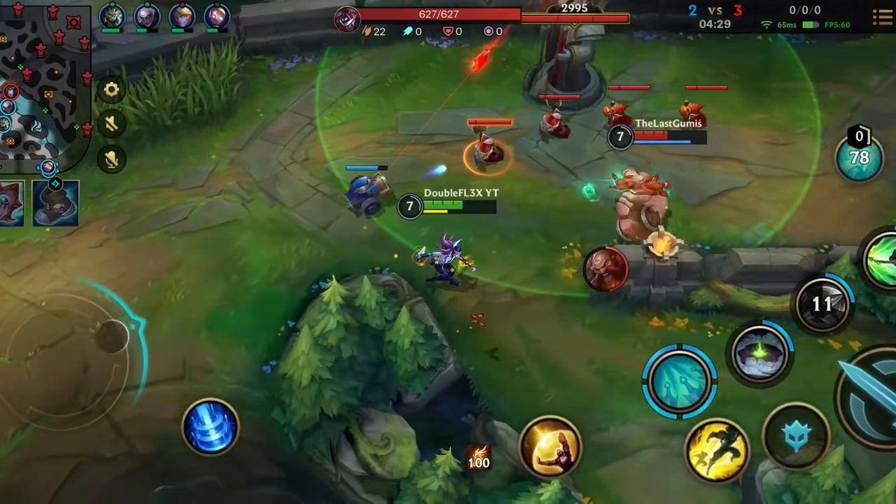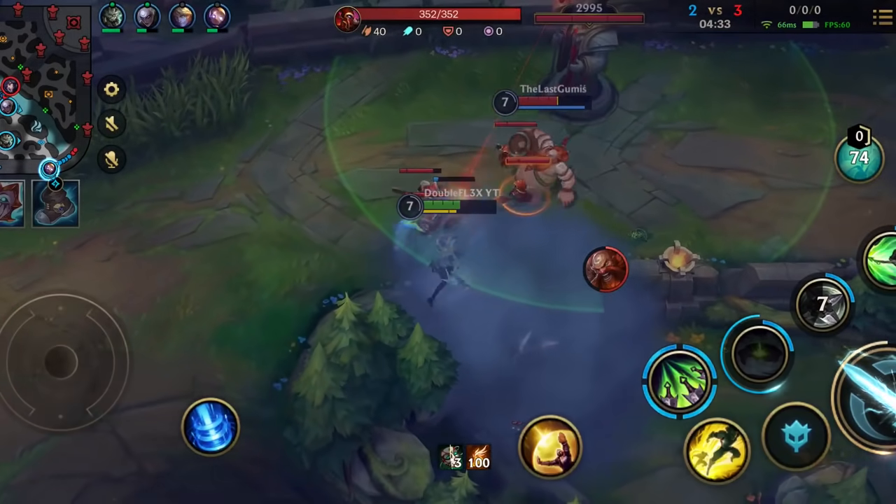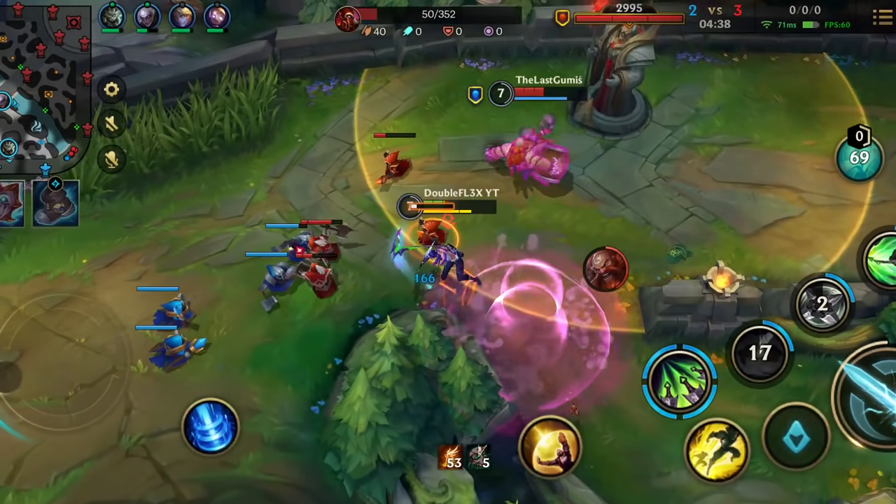If you are an Akali main, here's a quick tip for you: try to cancel your animations — that will speed up your combo and make you a more efficient killer in the Wild Rift universe.